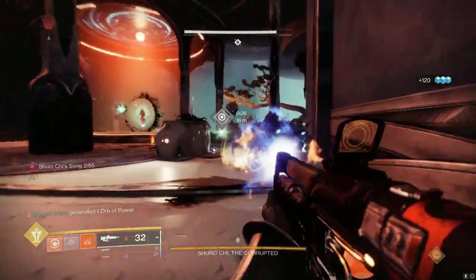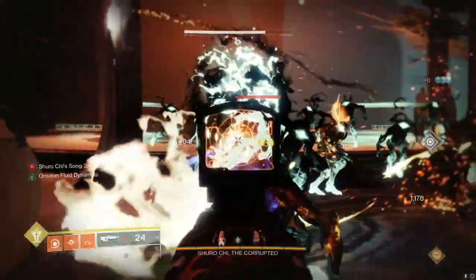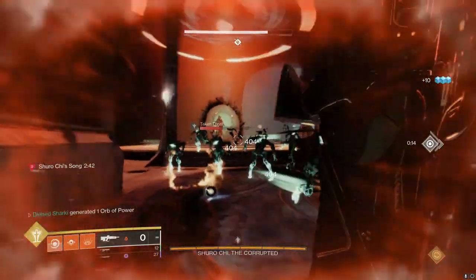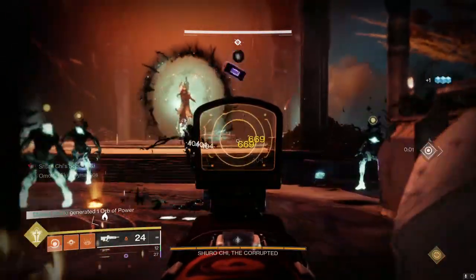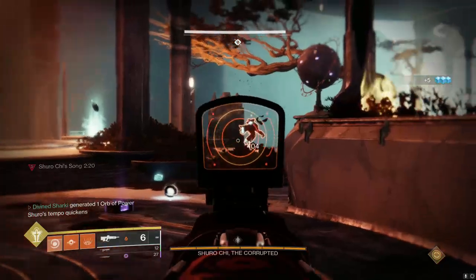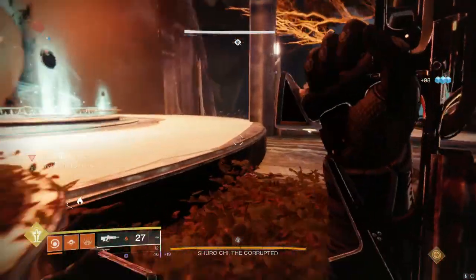Yeah, that Wellspring is also very nice for generating my other abilities quicker. Definitely a beast on the PVE side of things. I'm not going to say much for PVP since I've never used this pulse in PVP. Throw the grenade, shoot — that's two kills. Look how quick the grenade comes back off kills with this thing. The Wellspring Demo combo is really putting in that work.